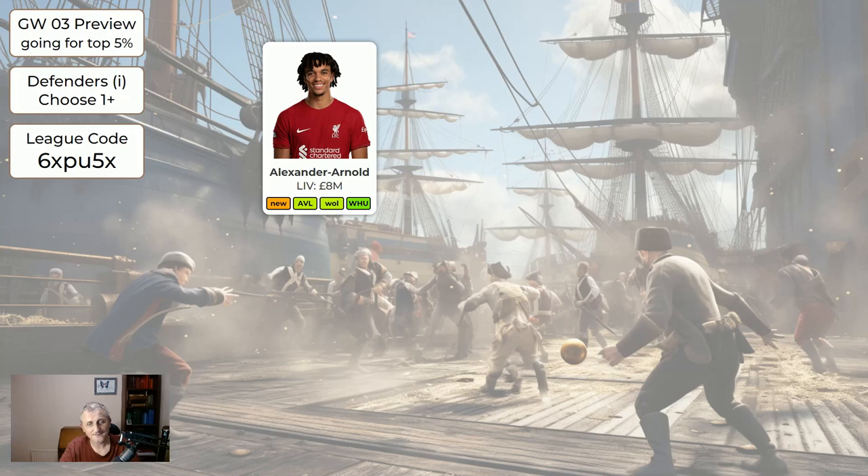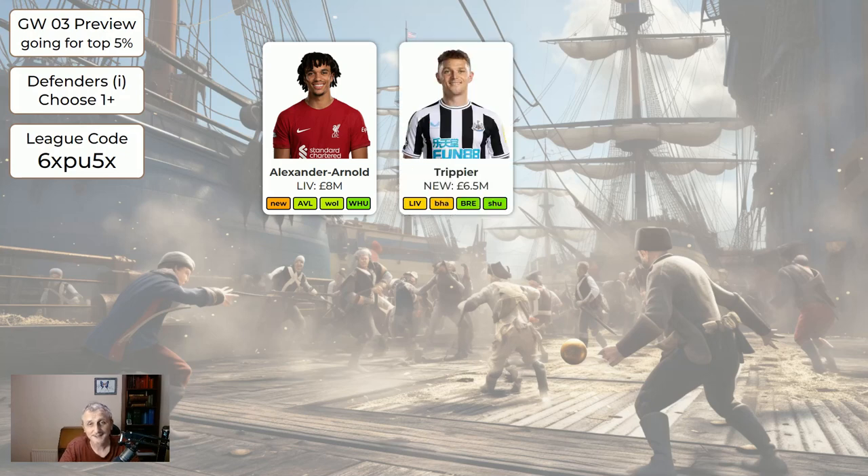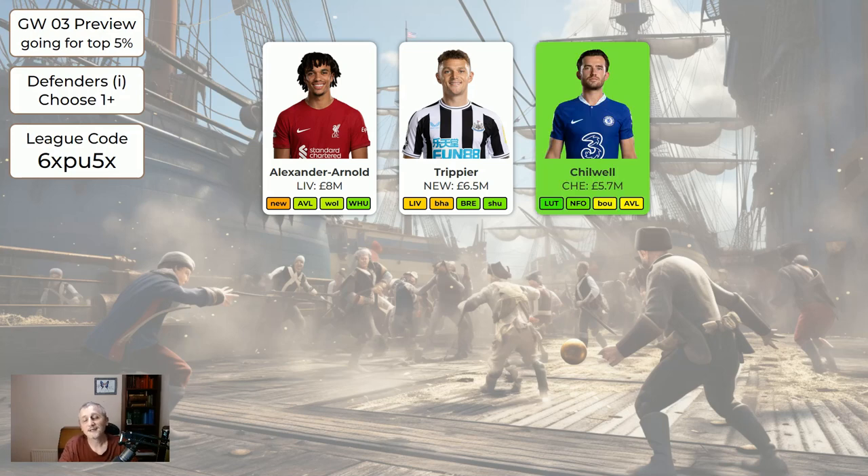Regarding your defenders: you may have Trent — he's currently flagged as potentially injured. I have Trent and I'm probably going to move him on even though he's got some good fixtures coming up. Eight million is an awful lot of money in that position, especially since I also have Salah. To have both Salah and Trent is very expensive and quite limiting. They're now away to Newcastle so I'm probably going to move Trent on — that doesn't mean you have to. Trippier has got two more potentially difficult fixtures in Liverpool and Brighton but after that he has quite nice fixtures coming up.